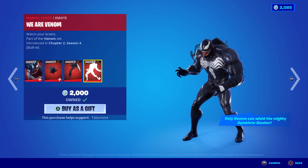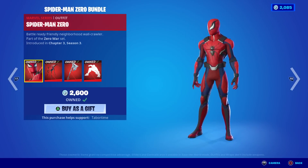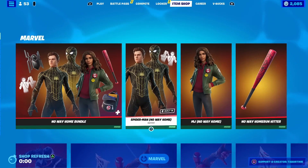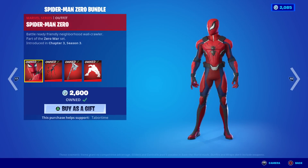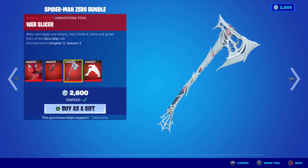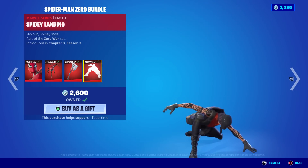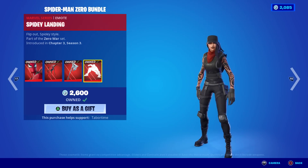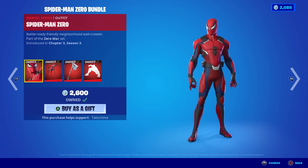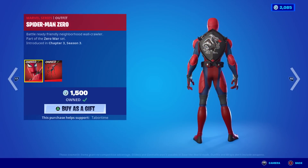Spider-Man Zero bundle here if you don't like the No Way Home version. I think this is the one I really liked. The Spider Drone back bling, the Web Slicer — definitely the best pickaxe for Spider-Man — and the Spidey Landing, which anyone can use; it's not a built-in. Solid looking skin, goes great with the Black Knight shield. Sold separately: 1500, 800 for the Web Slicer, 300 for the Spidey Landing.